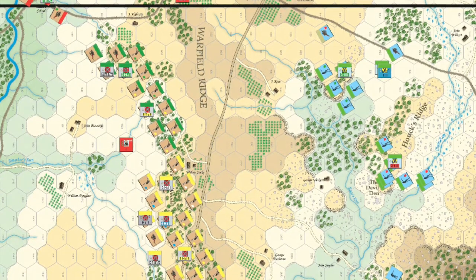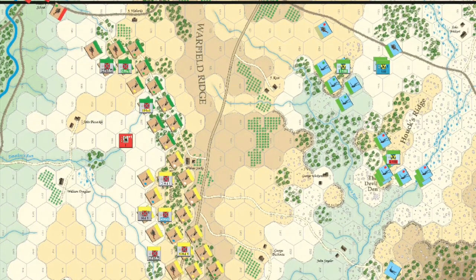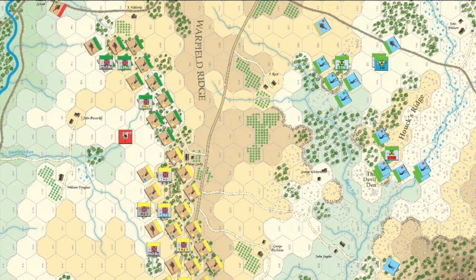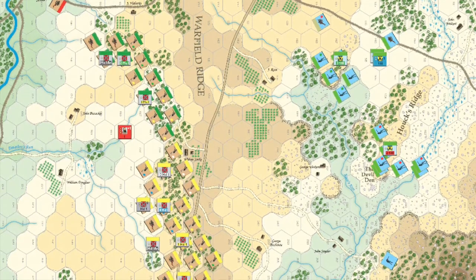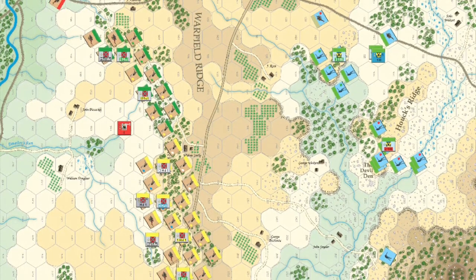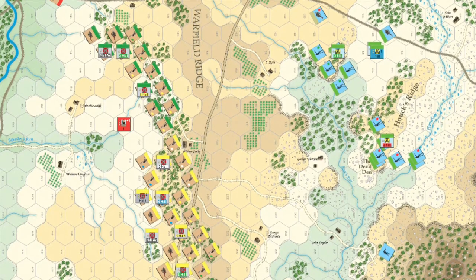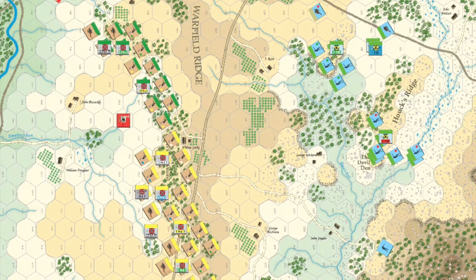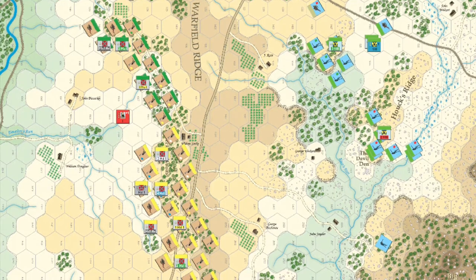The CSA on the left begin with the initiative. They have the option of leading with Hood — the yellow and tan colours — or McLaws, the green and tan colours at the top. Hood will have one more activation than McLaws because Hood is on map, so Longstreet can give his corps efficiency bonus to Hood but not McLaws, who is currently off map. Hood also has more brigades under his command, so in theory he can do more damage per activation marker compared to McLaws' brigades, who are effectively under the command of Longstreet for the purposes of this scenario. The remaining activation markers are placed in the drawer.